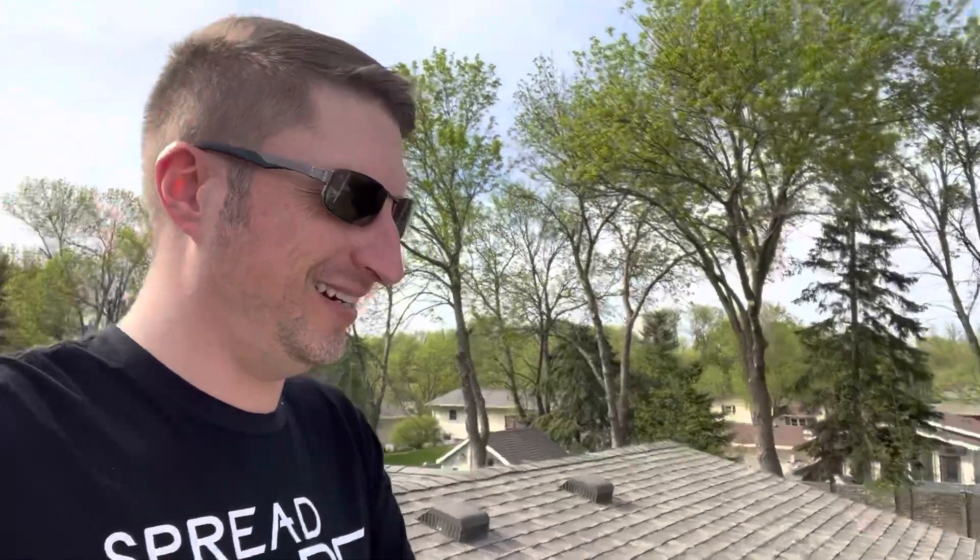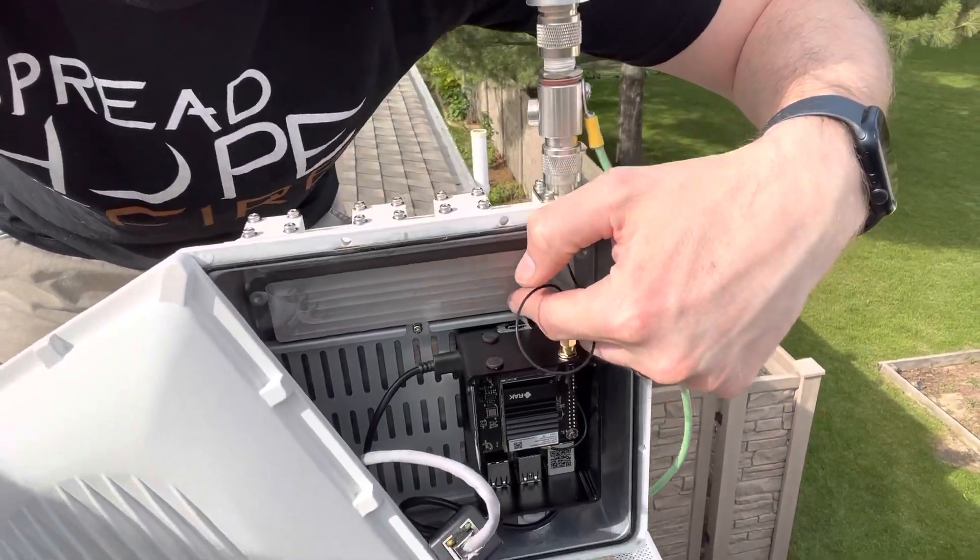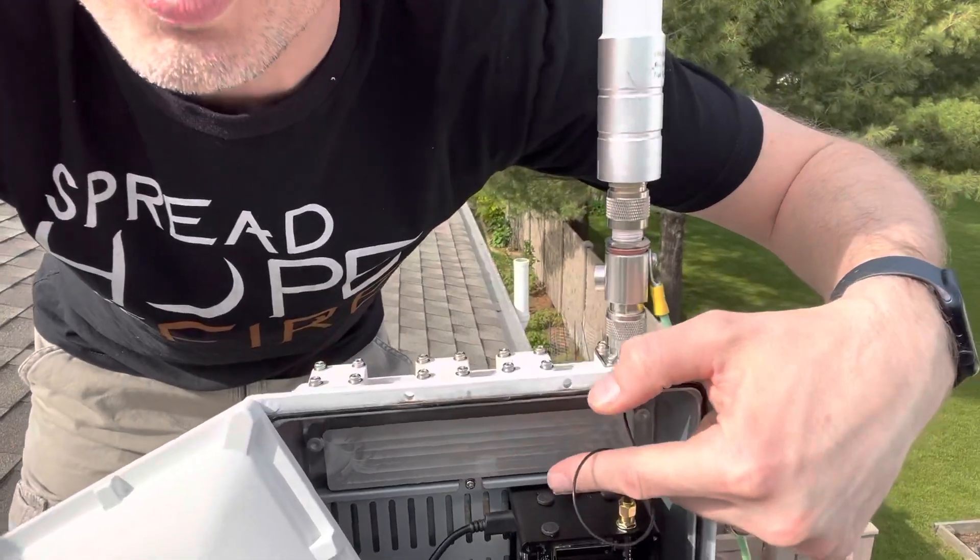So what happened was it was not completely dead — it had power and I was able to open it up. I couldn't pair with it, but then I noticed there was a green flashing light. On the top of the miner — this is the Rack V2 — there is a red light which is always supposed to be on, and a green light which is really not supposed to be in use at all, maybe a little bit on boot up. The green light was going flash-flash-flash in that cadence. I looked it up and it seemed like it was an SD card error.